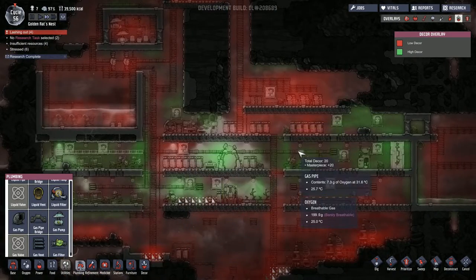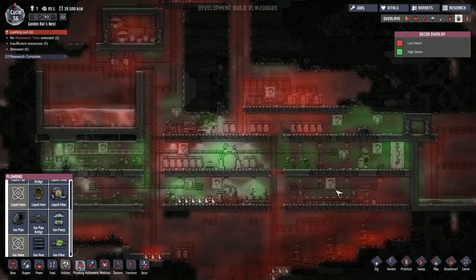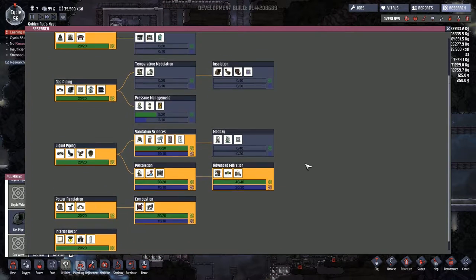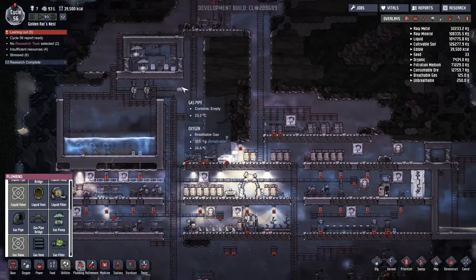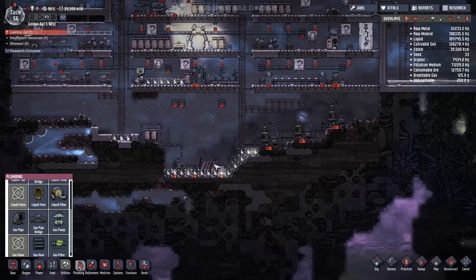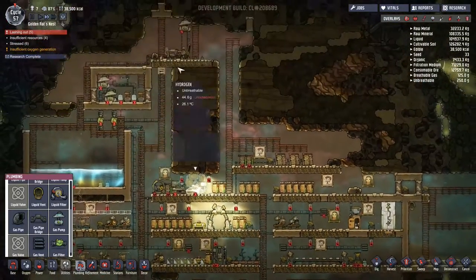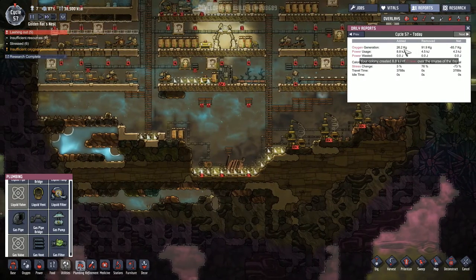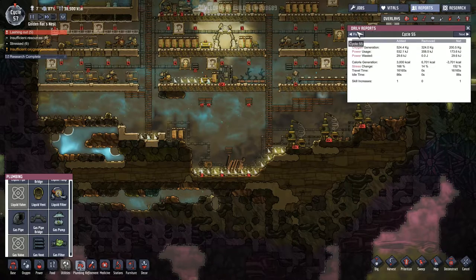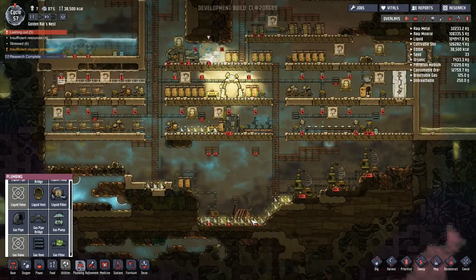It could be decor causing us a problem — gas pipes have reduced decor a lot unfortunately, so we'd have to do quite a lot to counter that. We don't have anything good in research to help with interior decorating. The next thing we're going to have to worry about is water — that's going to be the next problem we run into. It's saying insufficient oxygen generation. We've just run out of power. Looking at our reports, yesterday we only added 26 and used 91 — but we were messing about with the generation. We need to make sure we've got power, that's the thing.